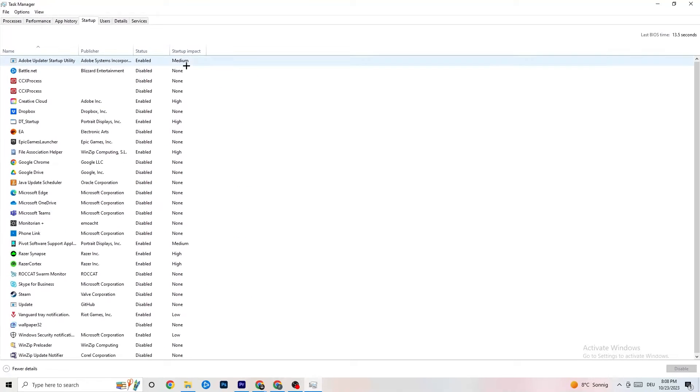Next, go to the 'Startup' tab. As you can see, I've disabled nearly everything. Disable every single program that auto-starts in the background to decrease GPU or CPU usage that you don't need. For example, right-click Adobe Update or any startup item and click 'Disable.' Do that for every program currently running that you don't need. We're finished with Task Manager — close it.